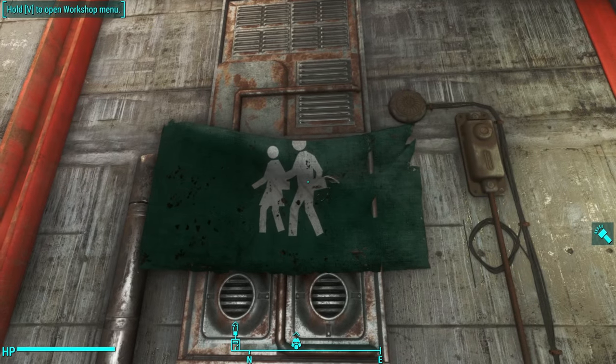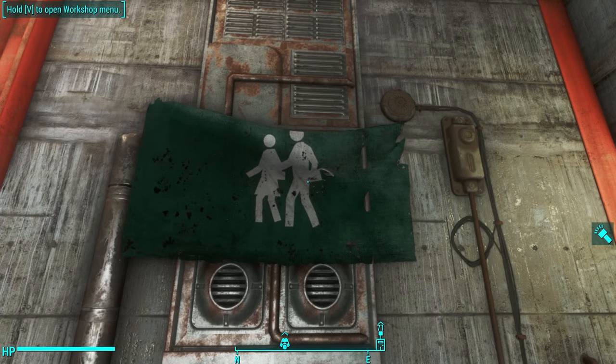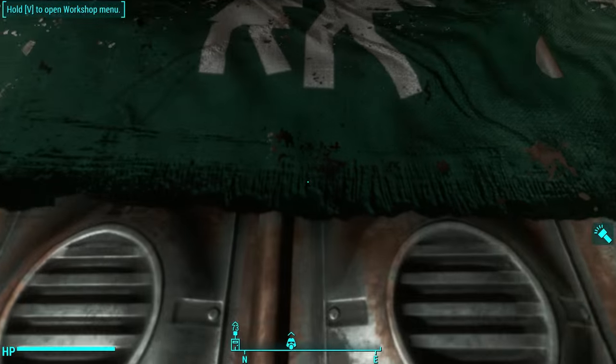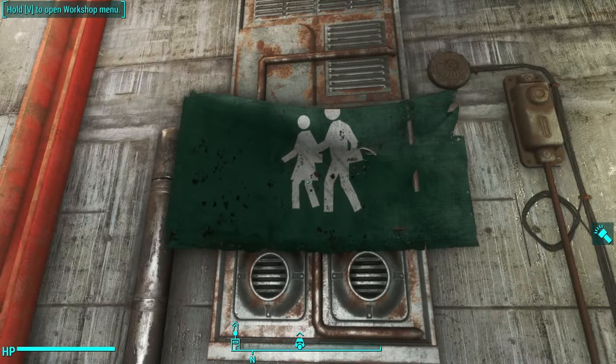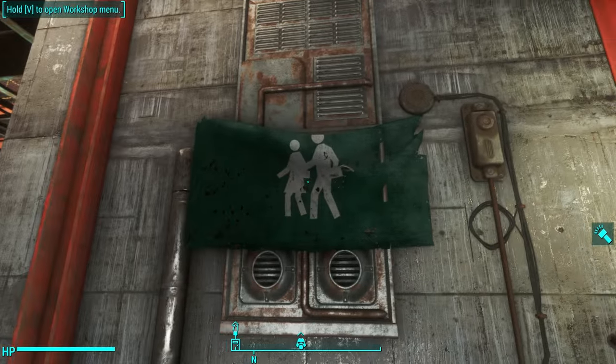And there you go. I've got a nice picture of a lady and a man walking across the street. Now obviously I didn't make this flag — this is the default flag that comes with the mod. You can kind of detect a Minuteman embossing in there, but that actually might be due to another texture mod I have installed. You probably won't see that on yours.